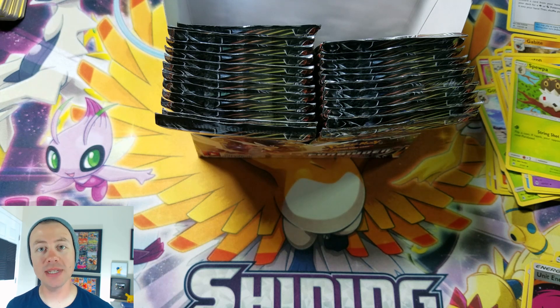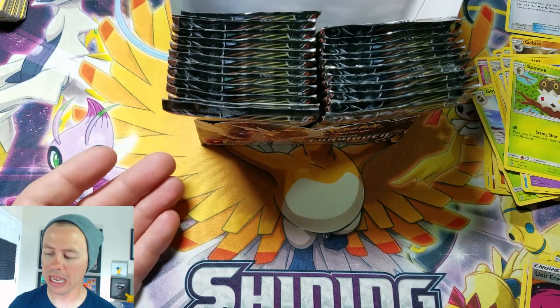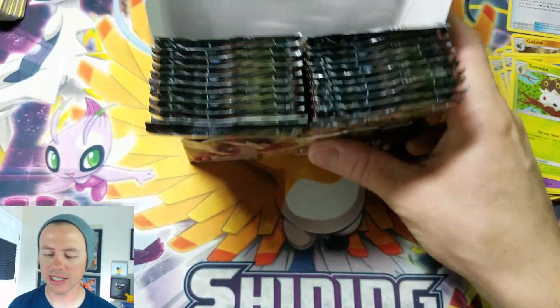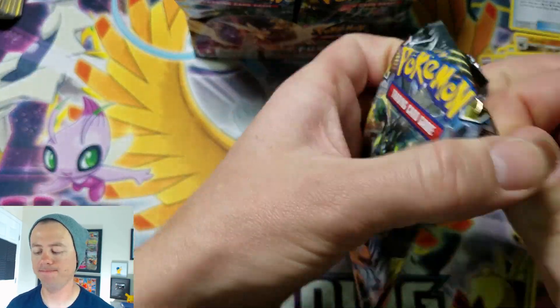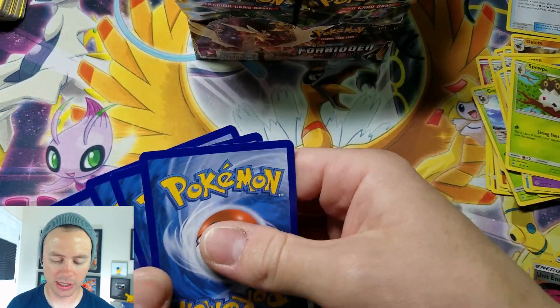Hey, what's happening guys, Pokemon Unwrapped here and welcome back. This will be part three where we just keep opening booster packs until we get to ultra rares — and I'm including prism star cards. Last round was crazy, we got a hyper rare pull and a full art GX, so very nice. These are the rest of the packs we have to go. The more segments I do, the more code cards I give out — a bonus for those of you who play the TCG online game.